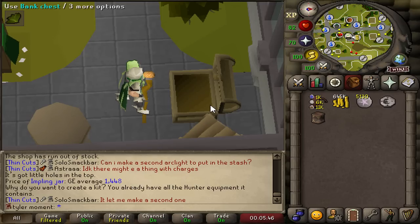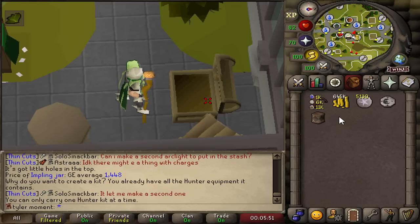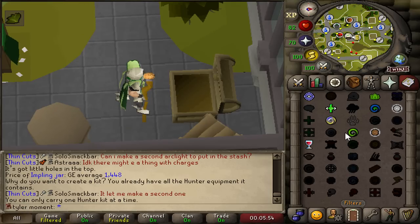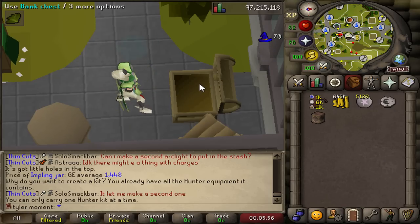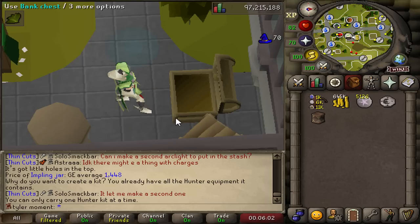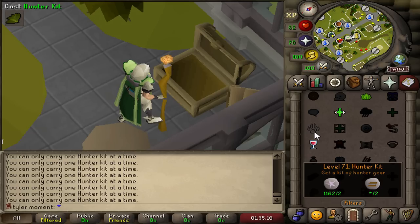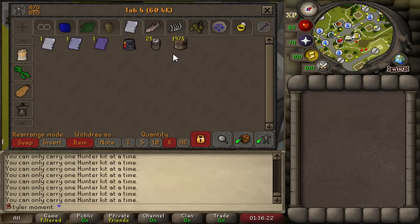One annoying thing about this method is that you can't just repeatedly cast it. You can only carry one Hunter Kit at a time, so every time I do a spell, I have to bank the kit. Makes it a little tedious, but 2,000 really shouldn't take that long. Let's just get through it. 81 Magic. The last one - 2,000 banked. Just gotta open these bad boys up.